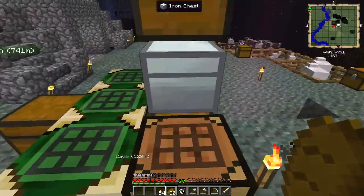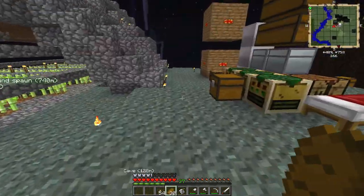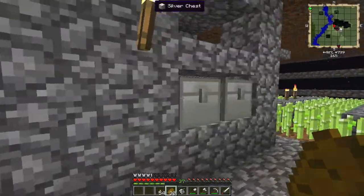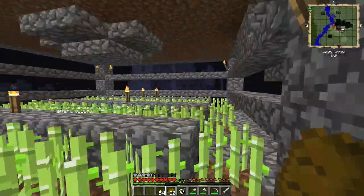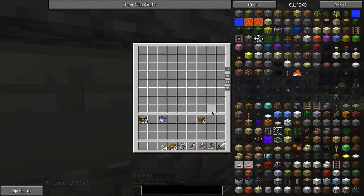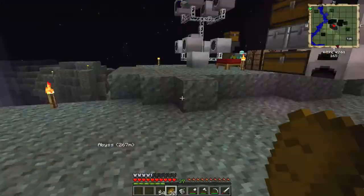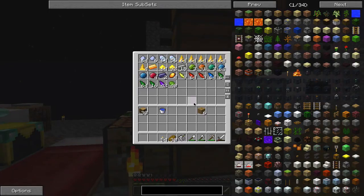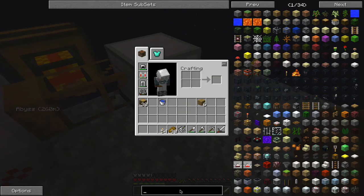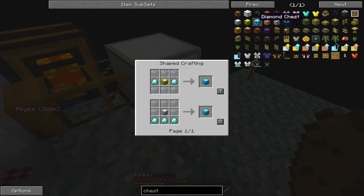These right here are iron chests, and this I believe is a silver chest. A normal single chest has three rows, a double chest has six, an iron chest also has six, a silver chest has eight, then gold chest is next, and a diamond chest has just tons of storage.